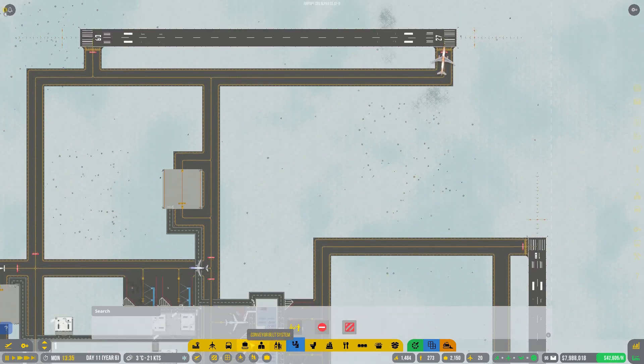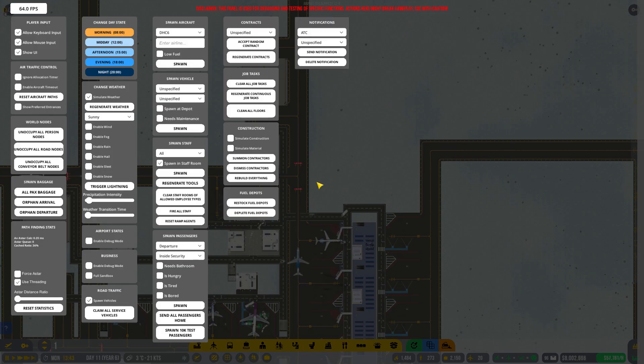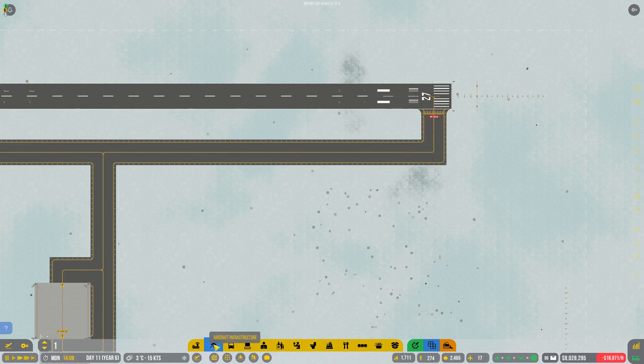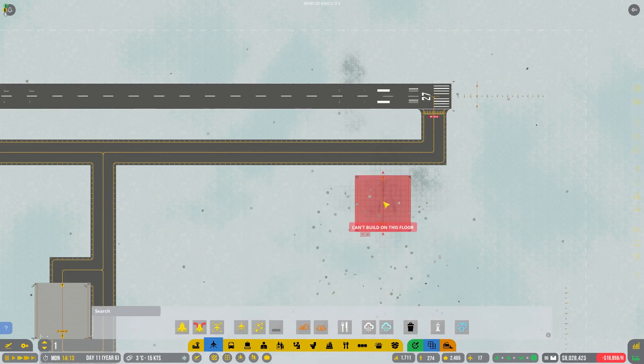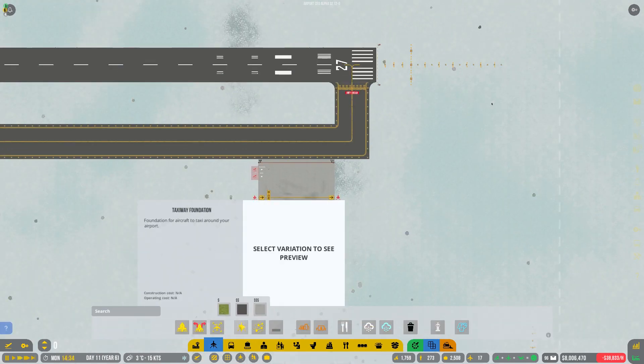First things first, what I wanted to do is move the de-icing pad over here. I'm in the debug menu — for those of you wondering, if you hit the F10 button you get the debug menu. In the construction applet, just untick 'simulate construction' and 'simulate material' and then construction takes place immediately. So we're going to grab ourselves the medium de-icing pad and get ourselves the taxiways in here as well.